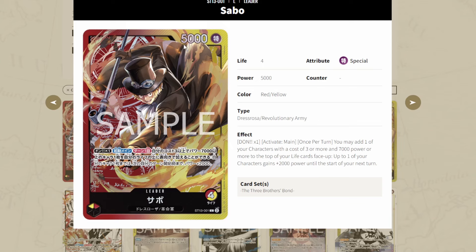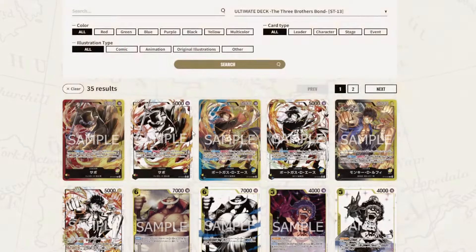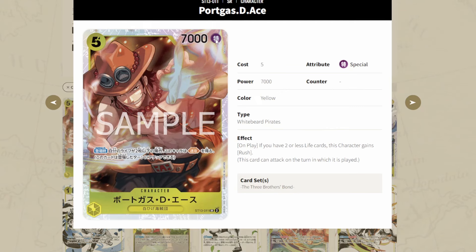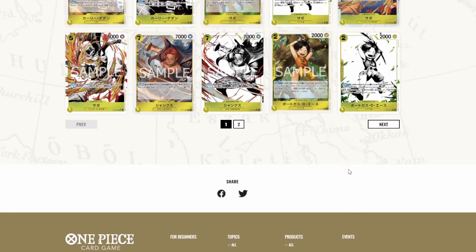One of the best combos I saw is with Ace. You attach a Dawn to Sabo, and the best combo works extremely well with Ace. If you read his effect: on play, if you have 2 or less life cards, this character gains Rush. This is absolutely insane. What you do is you play the Kid Ace searcher — it searches your life for the grown-up Ace. You'll be able to put the Ace on top of your life using other effects from the structure deck, so don't be afraid. You will be able to do this combo more often than you think.